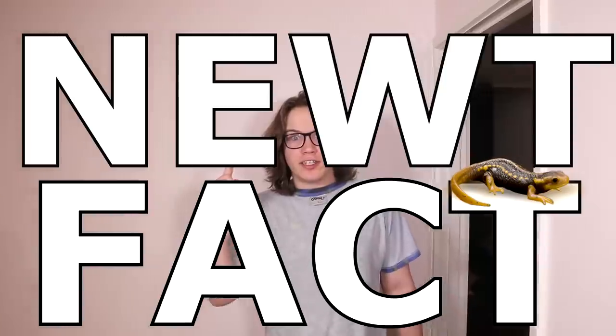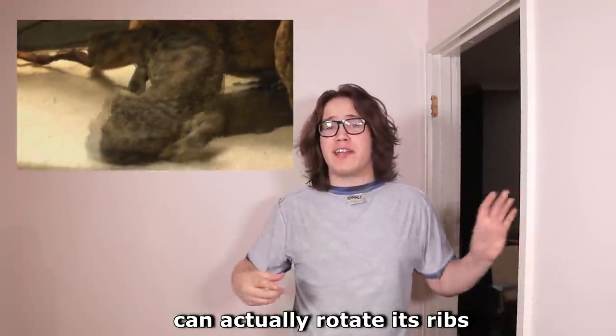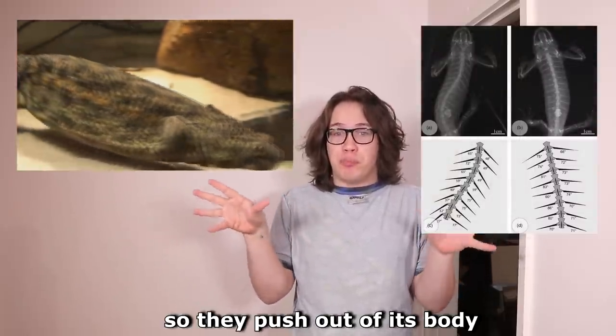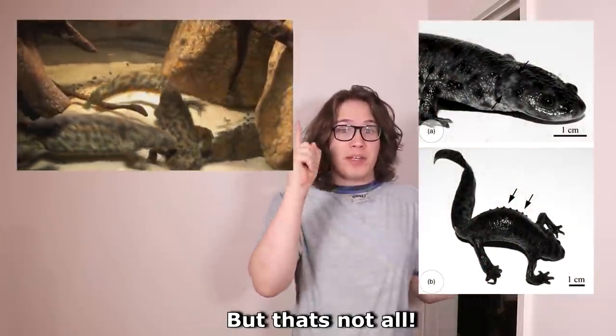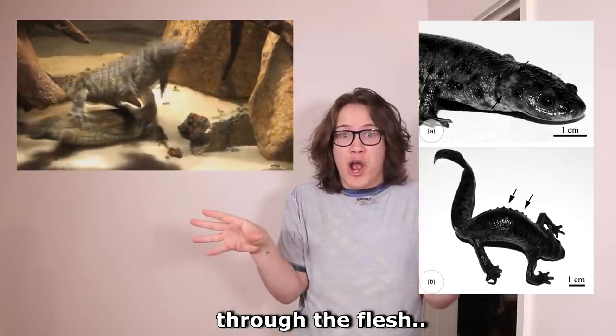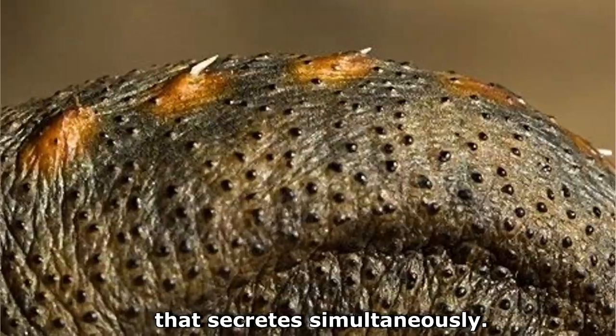Newt Fact! Here's one for the kids. Did you know the Spanish ribbed newt can actually rotate its ribs forward so they push out of its body to create defensive battle spikes to stop a would-be predator? But that's not all — when the ribs tear through the flesh of the newt, they're coated in a poison that secretes simultaneously!